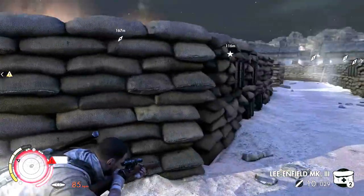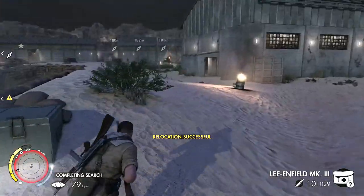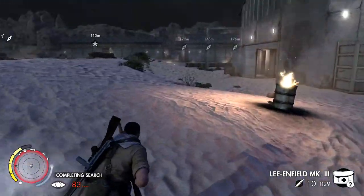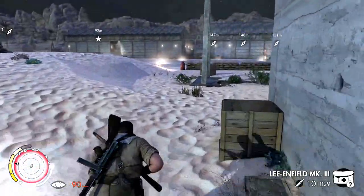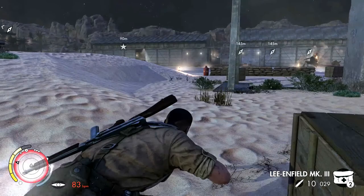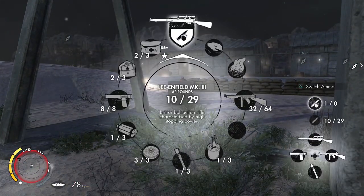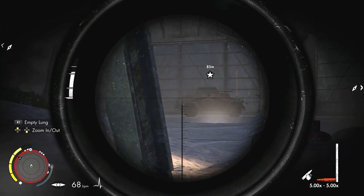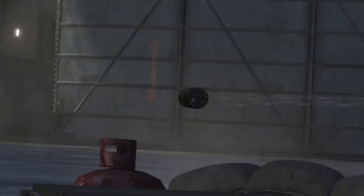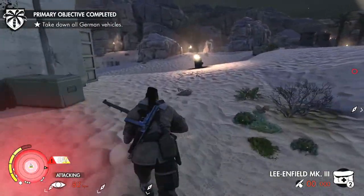Now we just need to get the guy sitting in the middle. Let's get back up and go around this side - I think we've got a view on the weak points from this side. There are only snipers anywhere. My heart rate is through the roof. I think the weak point is on the side. We've got one shot left and it only takes one shot. There's the weak point right there. I should get it. Destroyed! Take down all the German vehicles - mission complete.